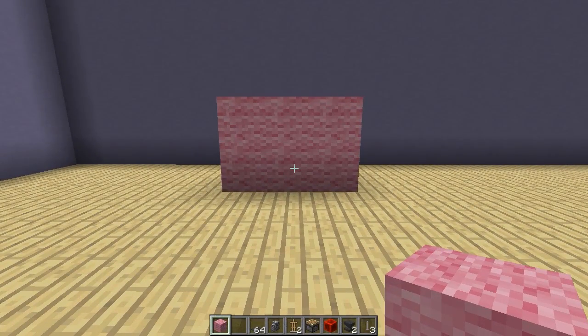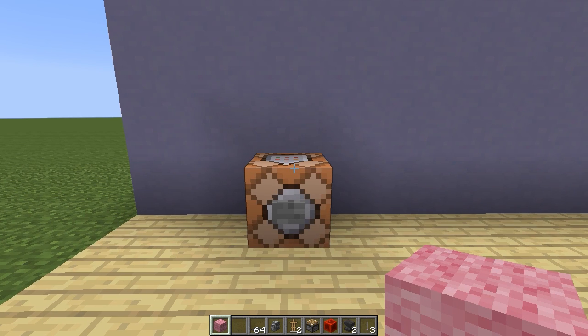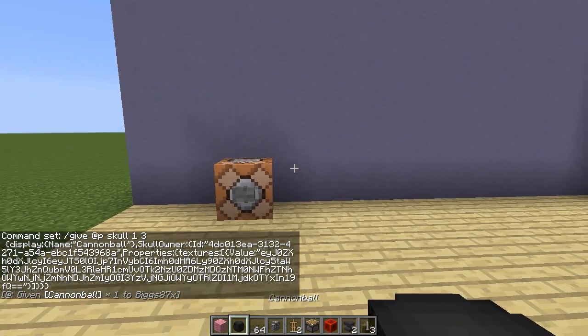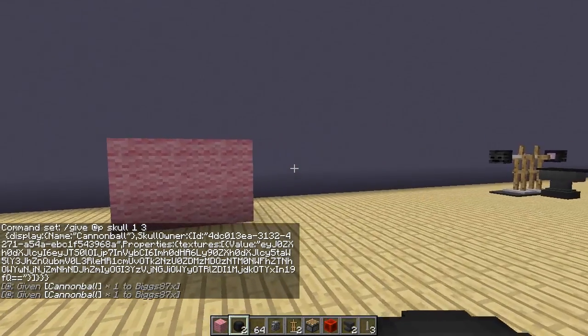The next thing we need to do is grab ourselves some custom heads. To do that you need to give yourself a command block — the command to give yourself a command block will be in the description. Once you have a command block, paste this command inside of it; again, this command will also be in the description so all you need to do is copy and paste. Once you have done that, press done, press the button and that will give you a custom cannonball head. We need two of these so just press the button once again.